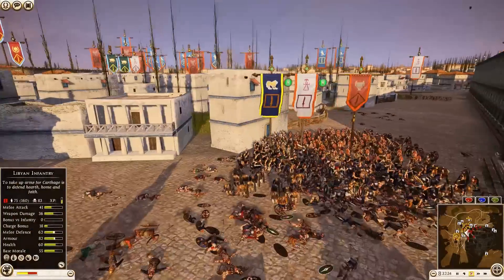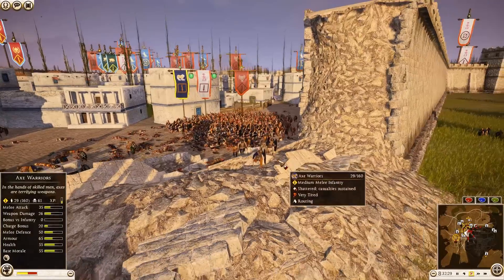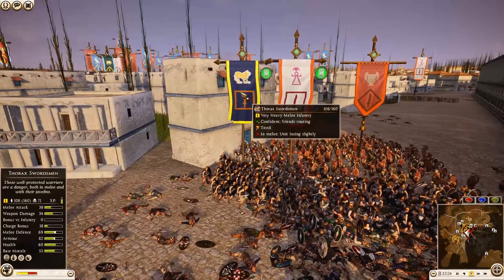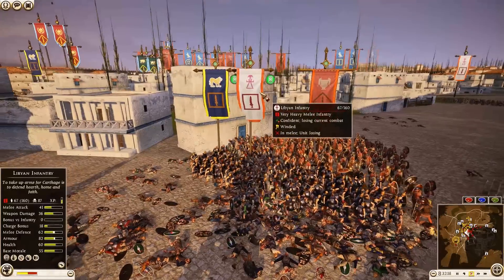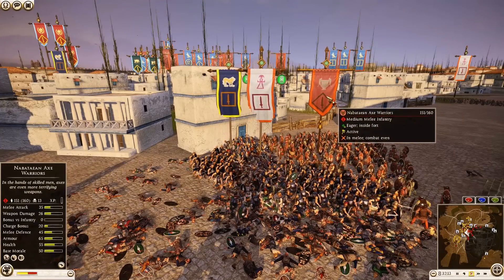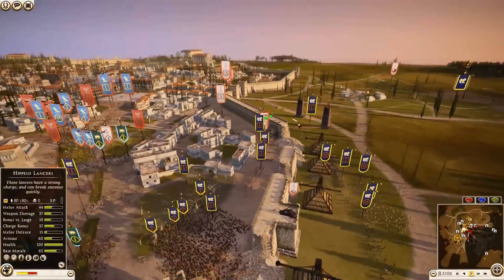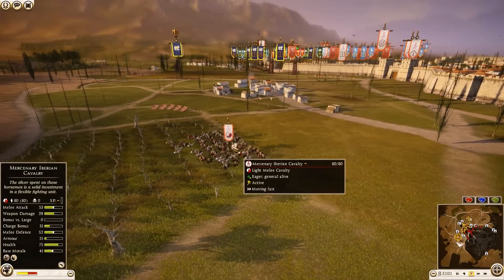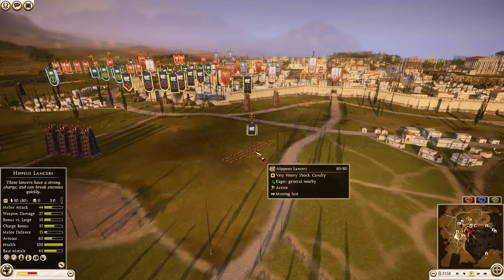Back over here Carthage is starting to hold the line, Axe Warriors being removed. Thorax Swordsmen for Massilia are taking on an Axe Warrior unit and Libyan Infantry. Libyan Infantry still trying to hold the line in their shield wall — 88 kills now, 89. Between Axe Warriors with 13 kills and this Thorax Swordsman unit with 75. Iberian Cavalry came out but the Hippaeus Lancer General said no — not today.